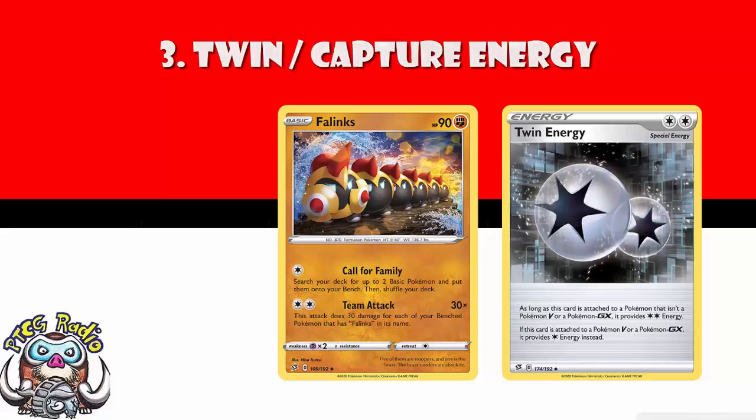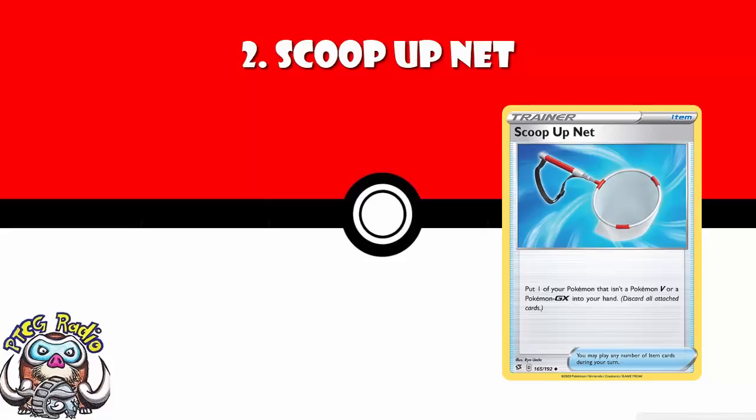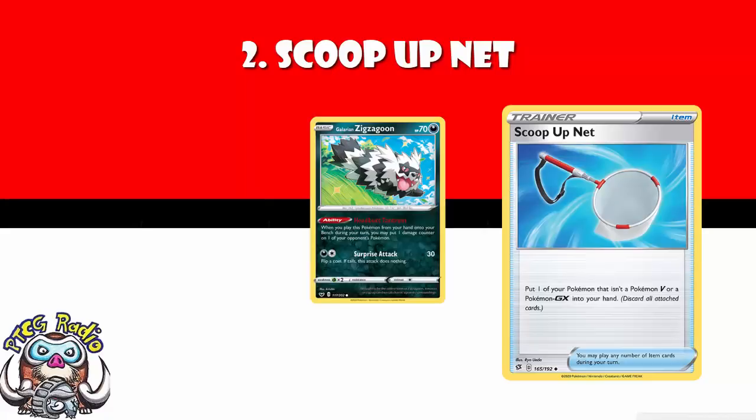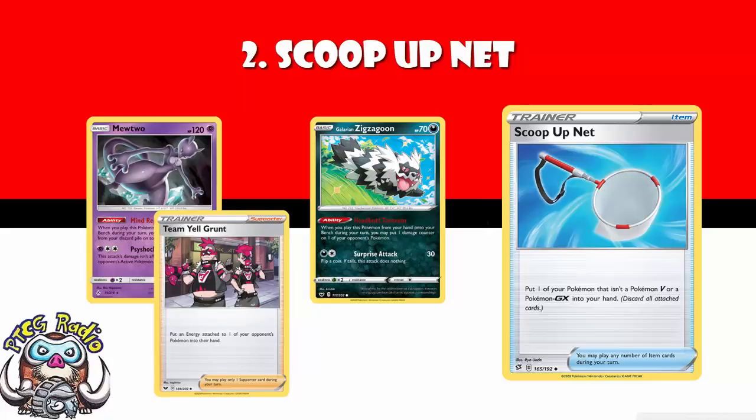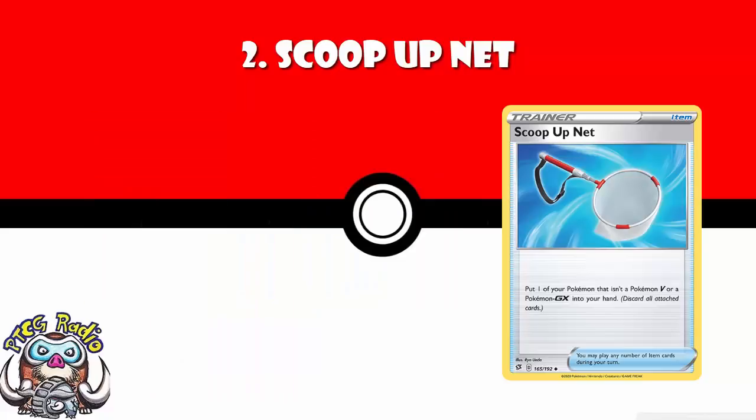In at number 2, we've got Scoop Up Net. Scoop Up Net lets you pick up a non-GX, non-V Pokemon and put it in your hand. And so something like that Galarian Zigzagoon — yeah, just Scoop Up Net it up and play it again to drop damage. Something like that Mewtwo that puts a supporter card on top of your deck from your discard pile — use this to reuse Mewtwo over and over again. So you can play one Mewtwo and one Team Yell Grunt, and then those four Scoop Up Net each turn into Team Yell Grunt. That's kind of a little bit silly over the top good. It reuses coming into play abilities. It can act as a pseudo switch to get Pokemon out of the active. If your opponent doesn't one-hit KO a non-GX, non-V Pokemon, you can then use this to heal them up. There is so much to love about this card, and I expect it to be at the center of numerous ridiculous combos.